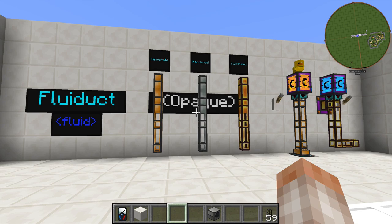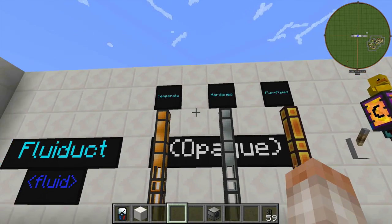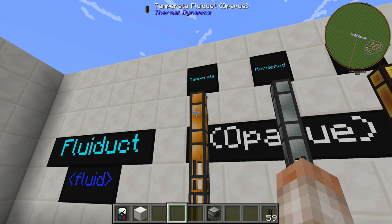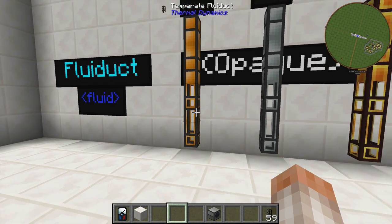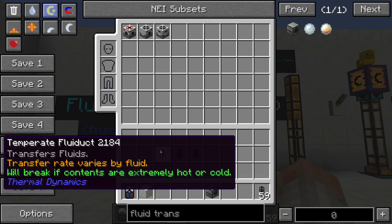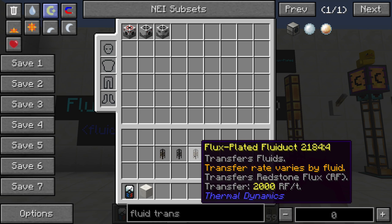Now let's quickly take care of Fluid Ducts. There are three different kinds: Temperate, Hardened, and Flux-Plated. You can see that these look different from each other — this one is opaque, which means you cannot see through it, and this one is regular, which means you can see the fluids flowing through them. What is the difference between the three pipes? Simply mouse over them. The Temperate one will say it will break if the contents are extremely hot or extremely cold. The Hardened one says the contents may be any temperature, which is fantastic. And the Flux-Plated one will transfer fluid and power at the same time.